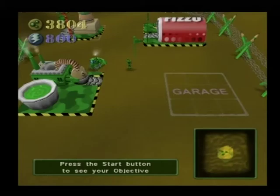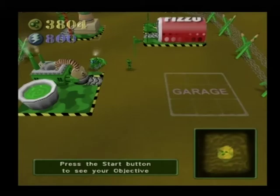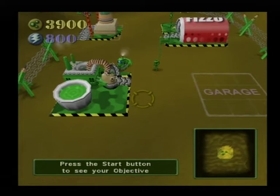The triangular flag near your barracks is called a rally point. This is where your units will move to when they are completed. You can place this rally point anywhere on the map by pressing the square button on the barracks build menu, releasing the menu, then pressing the X button anywhere on the map.